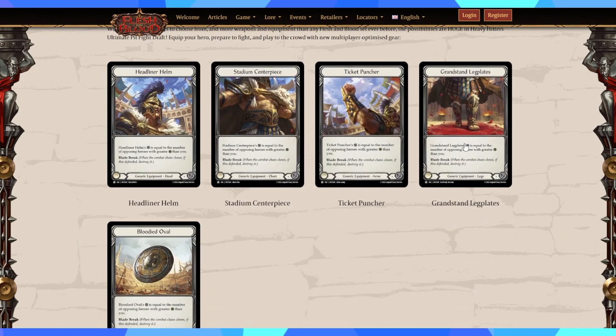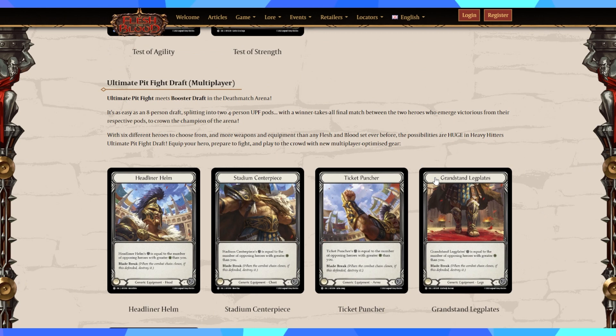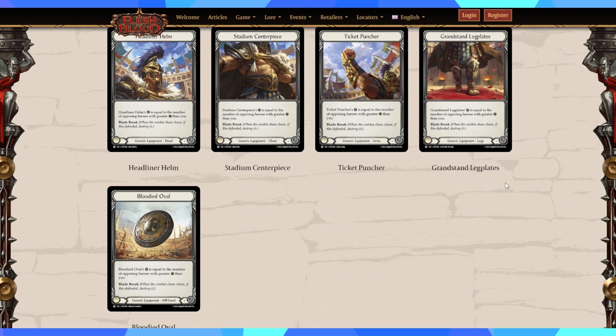The new Ultimate Pit Fight draft multiplayer is a cool concept. We keep going back and forth — it's exciting and interesting but not consistent. There's no real understanding until we see a whole year of sets. I really wish LSS would give us a proper timeline — just set name and main format. For instance: Bright Lights — single class; Heavy Hitters — UPF draft; and so on, so we have a better understanding of what's coming.